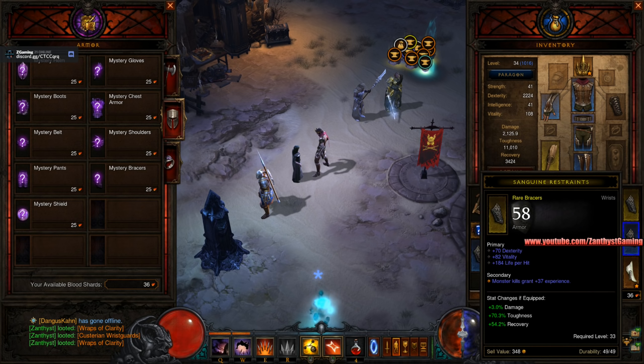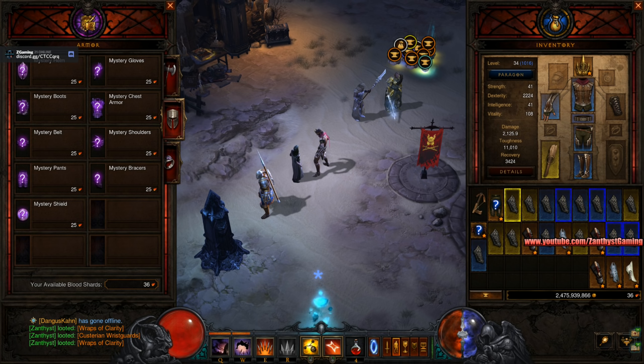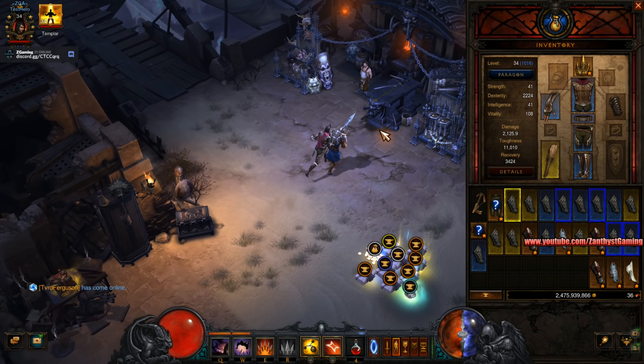Now, if you followed my videos from last season, you would know that there is a reduced chance of certain legendaries when you're in certain level ranges. At level 34, you have a chance to get Ancient Parthanon, Kassar's Cage, Nemesis Bracers, Rosarian Arm Guards, and Wraps of Clarity. Two tries so far, I've gotten Wraps of Clarity.